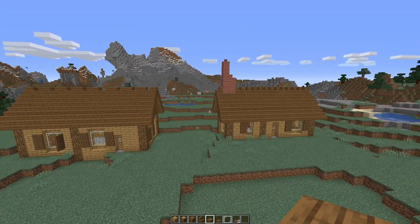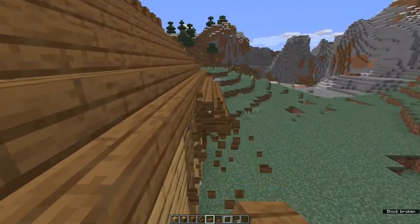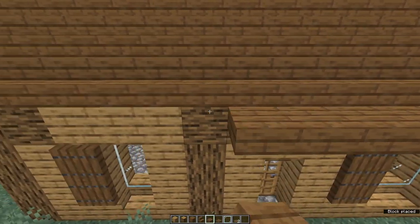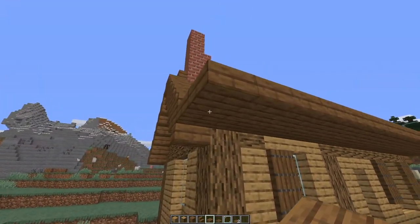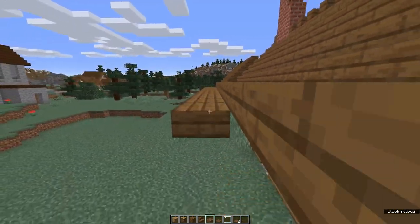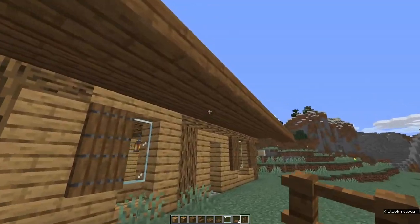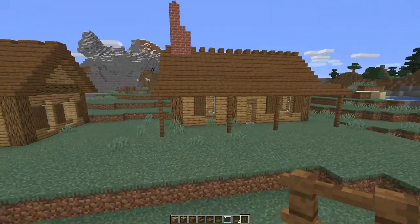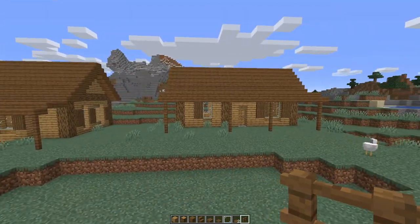Another way to make your roof more interesting is to extend it out the front. Take off the bottom row of the roof and replace it with a row of matching slabs. Add another row at the same level and one more half a block down. Then add fences at various points for support. This lifts the roof up and adds a slope at the front to make a little veranda or porch, adding more character to your house overall. This works equally well on an even or odd numbered roof.